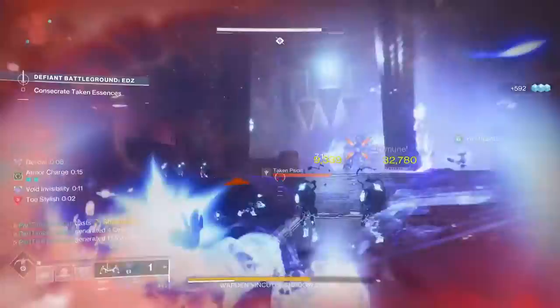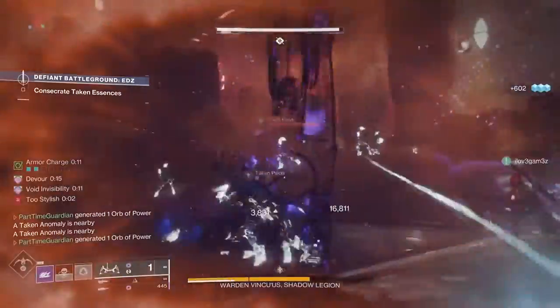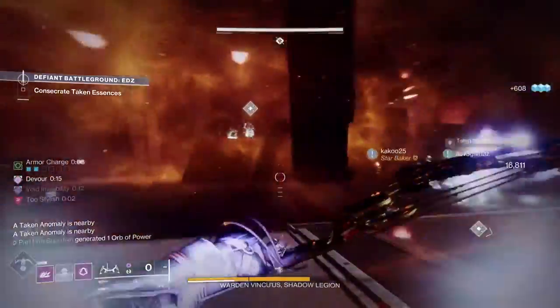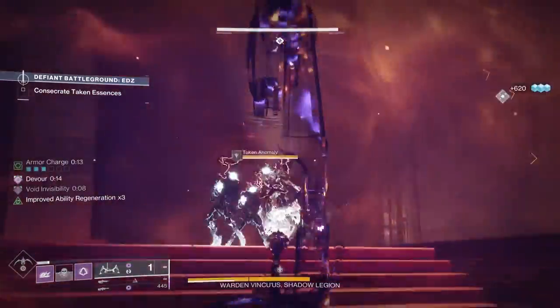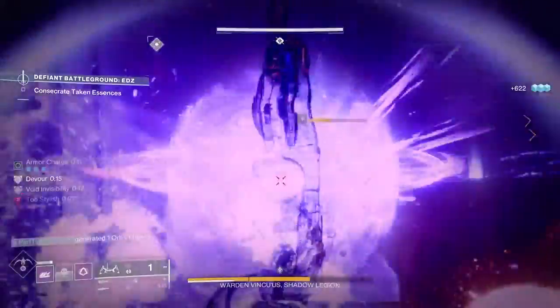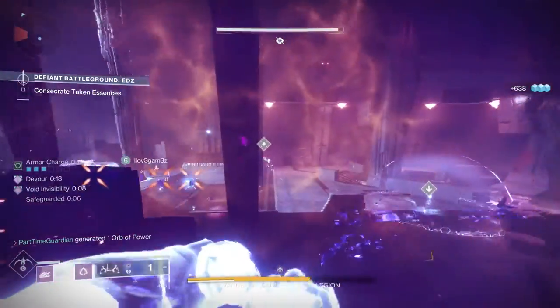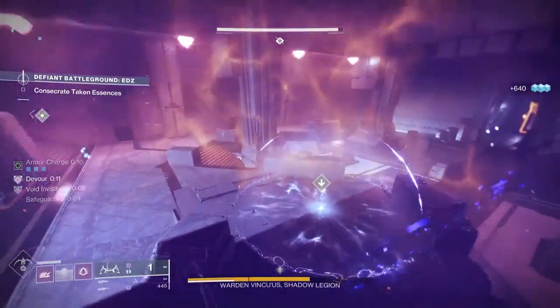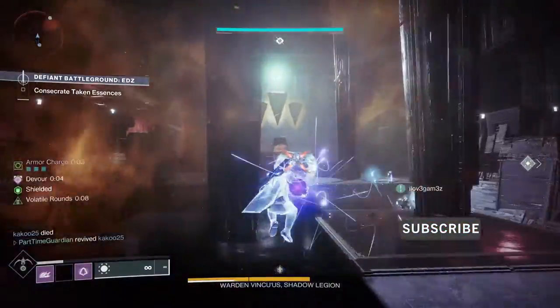Then you're going to continue advancing through the encounter to the actual final boss. In the final boss encounter, you're going to kill a bunch of adds and see wizards that are up. When you kill those wizards, they give you an opportunity to pick up something that almost looks like a moat on the ground. You take that back and put it in the area where you started in the middle. That gives you an orb — you throw that orb at the boss to take its shield down. You do that a number of times, and then you can damage the boss and continue advancing through the activity.